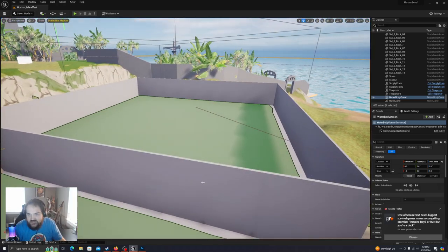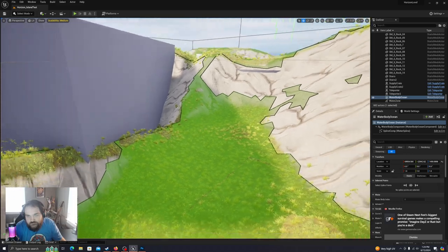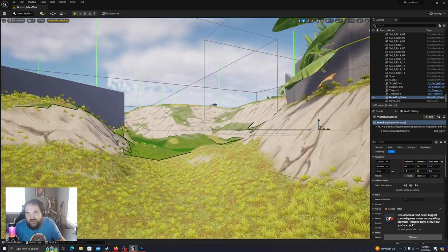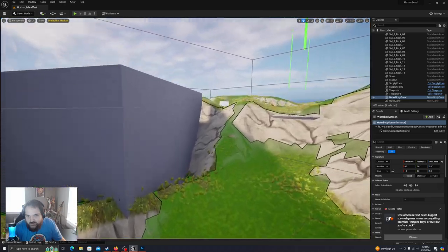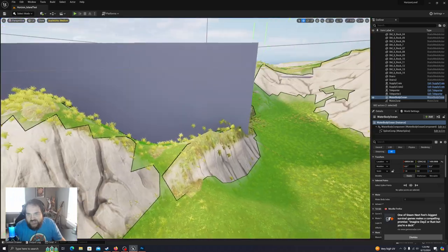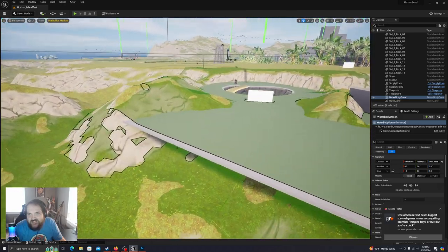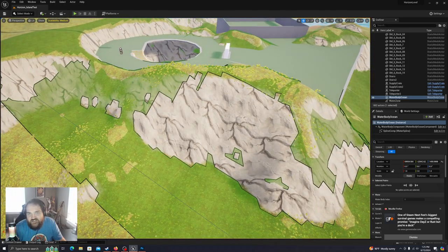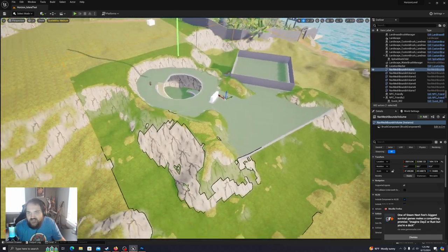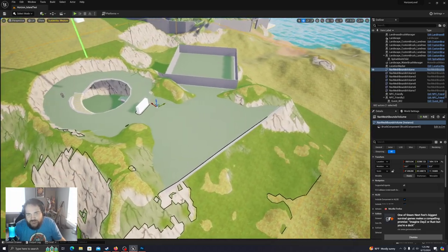We might play around with that and add different areas — maybe another addition to the house over here. We can always expand the nav mesh block as well — we don't have to keep it this size, we can push it further. There's a lot of things we can do. I think I'm just going to start building stuff and see how it goes.